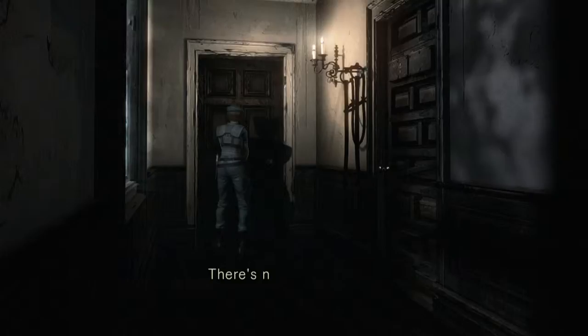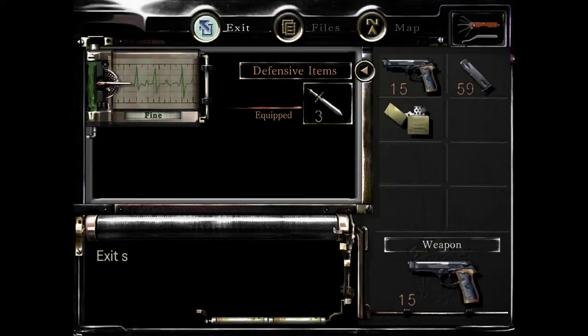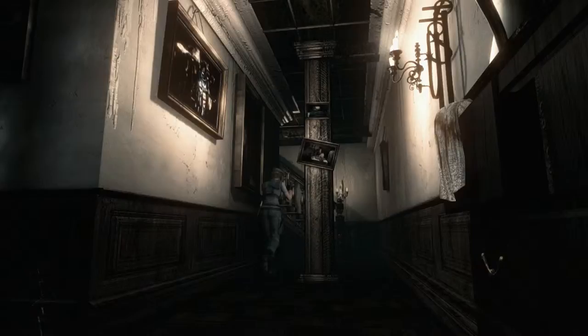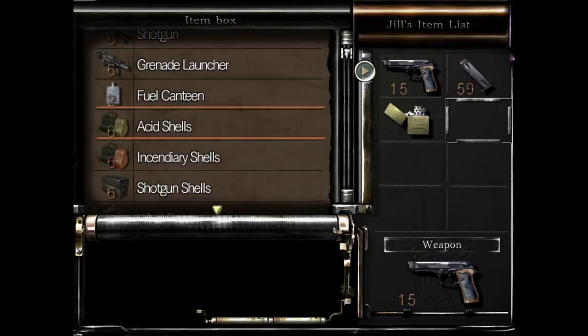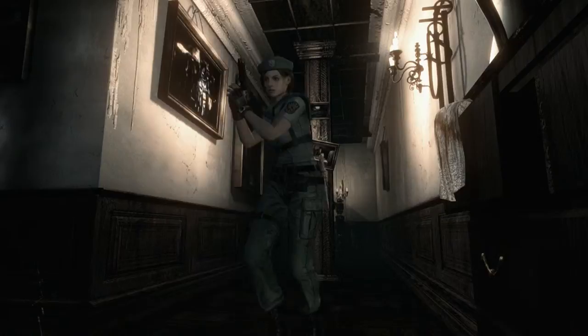I've got rid of the first key for us though. Personally, I think if in the part before that somebody had burned them, they wouldn't have come back as crimson heads. I'm just going to retrace my steps a little bit — I forgot the chemical, because we can now enter the room just round the corner here where we can kill something with that. We've also got the lighter, as we'll be wanting to make our way back up to the second floor to the room where we helped Richard. I believe we can use the lighter in there to get a wee item.